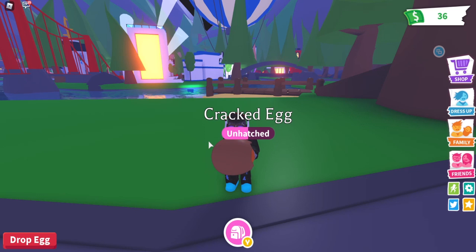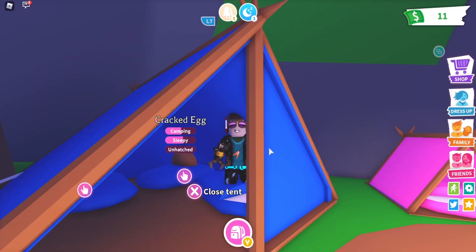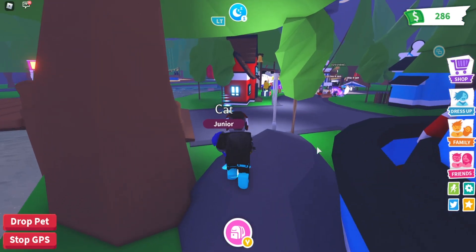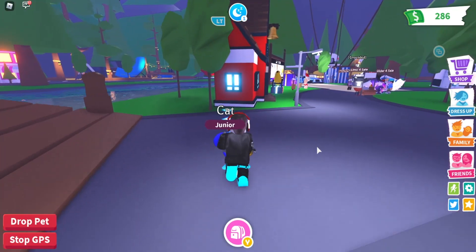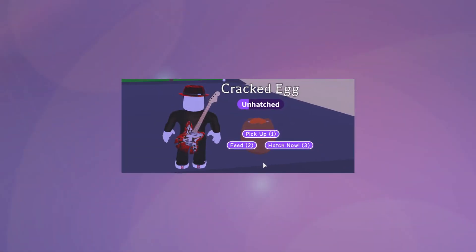Eggs are the main way to obtain pets and, like pets, eggs are classified into different rarities. The only known rarity an egg has ever been is event. Eggs function similarly to babies and pets, with each of them requiring a certain amount of tasks done in order to reach their hatching stage. Players can also skip the process of completing tasks to hatch a pet by buying the hatch now developer product.